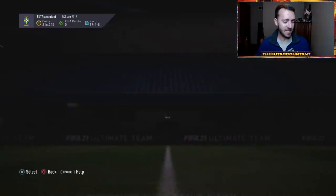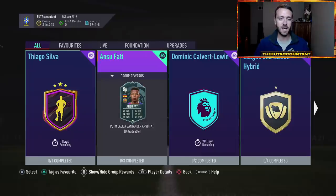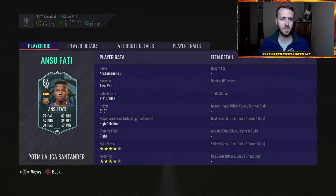Let's talk about this SBC in general. EA released the Ansu Fati Player of the Month SBC today and they made it expensive. These SBCs in FIFA 21 have been pretty expensive so far. I'm not entirely sure why they're overpricing these SBCs, but it's a four-star, four-star upgrade for Fati. The only stat I wish he got a higher upgrade on is his dribbling.